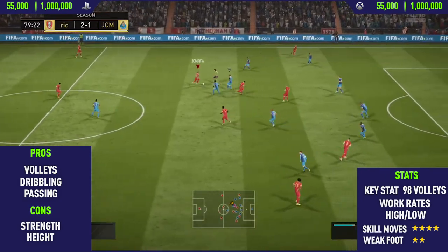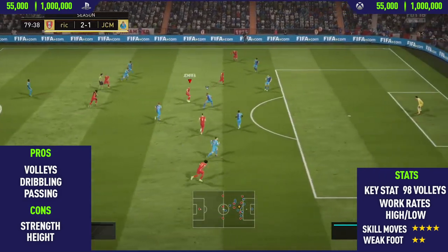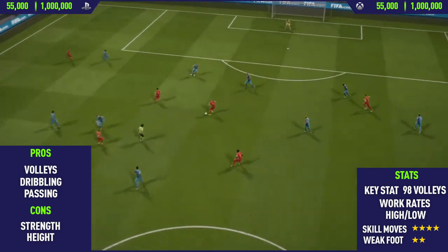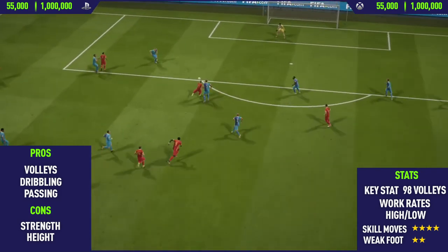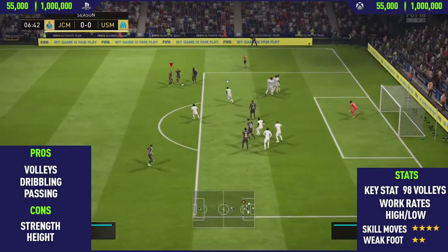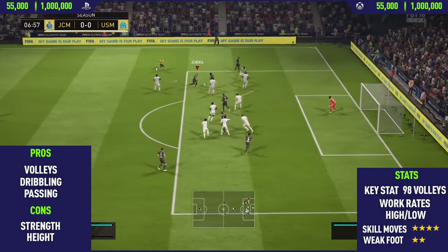The next pro I could find on this card was his dribbling. Looking at all of his in-game stats in the dribbling category, he has so many 99s and you can definitely feel it in-game, especially the agility and the balance. He's just so good at changing direction and he's also pretty good for skilling with because of that high agility.